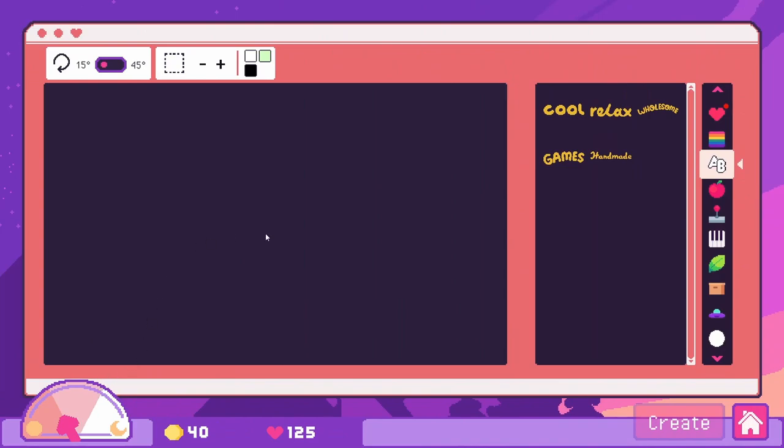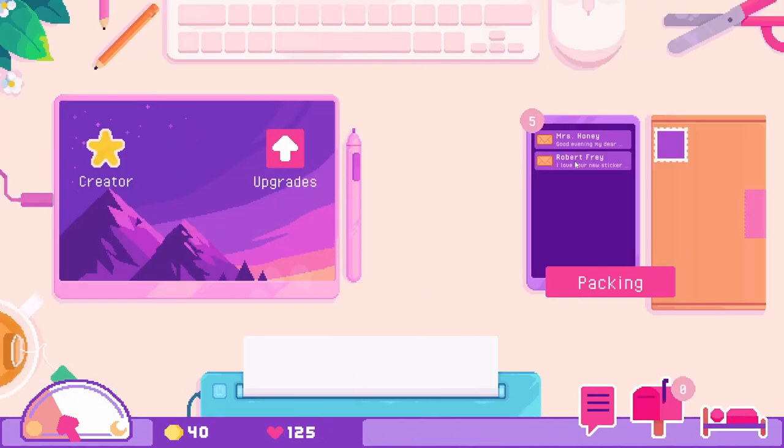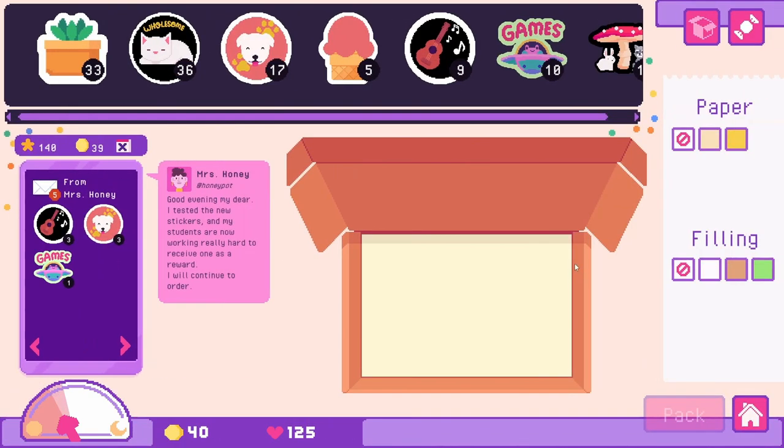Each task takes up a good chunk of your time. Designing a sticker takes, like, a third of your day, and you have to manage to pack everything, print everything, and so forth. So let's get packing with some of our orders.